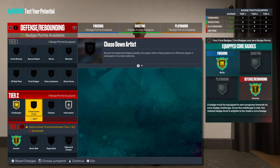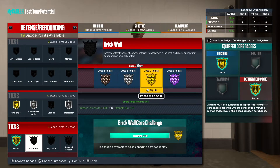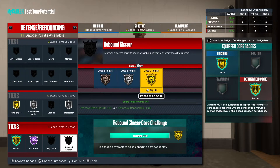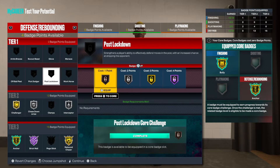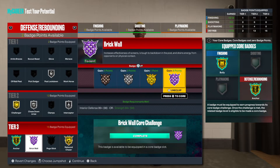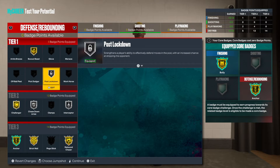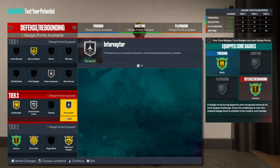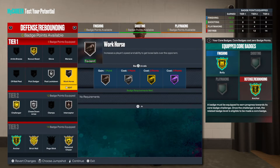We get so many good badges — challenge on gold, silver interceptor, chase down silver. You want brick wall, you could go Hall of Fame with this gold. Clamps isn't a big deal — silver is fine. And workhorse — I feel like it's always good to have workhorse at least on bronze.